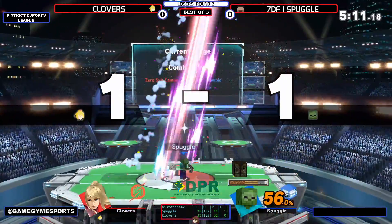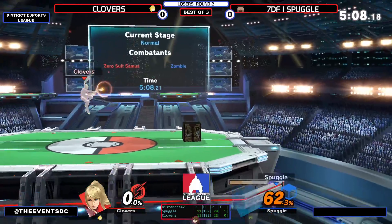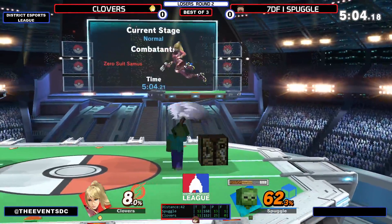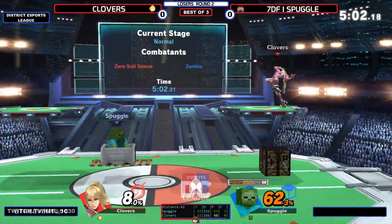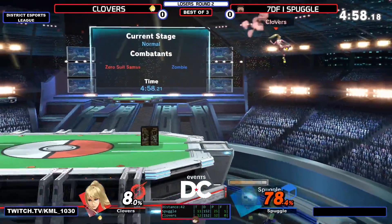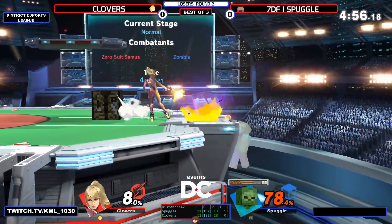Steve does not have very good out-of-shield options, other than maybe up smash. Dealing with pressure, Steve probably doesn't have a lot. Right now Clovers is in the lead, but as we see from Spuggles, that does not count him out.